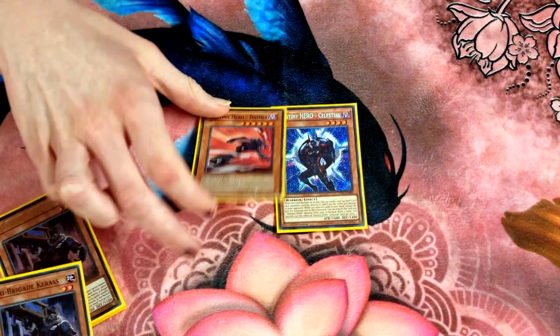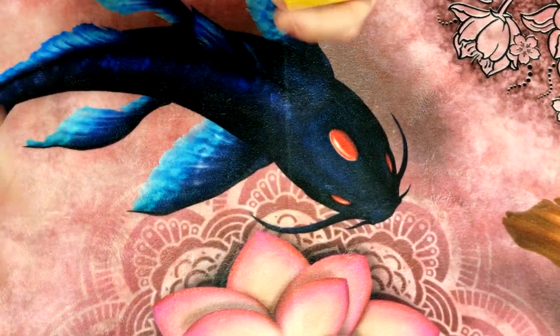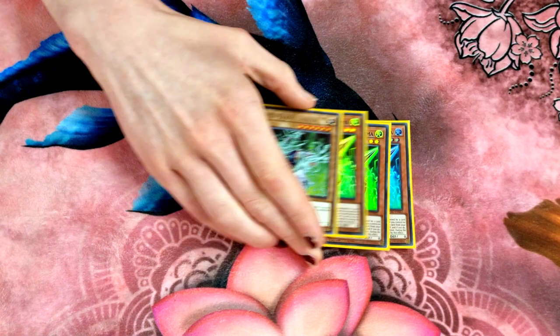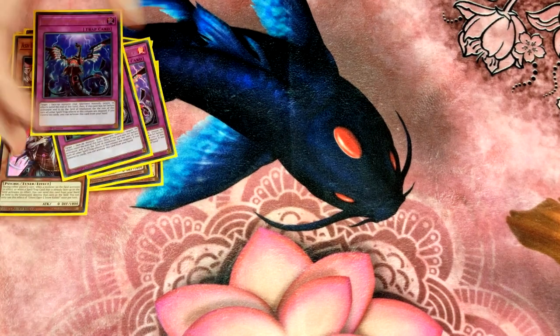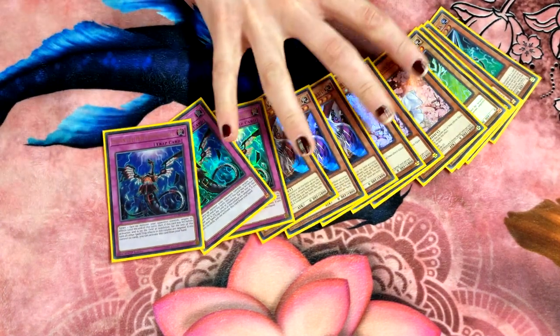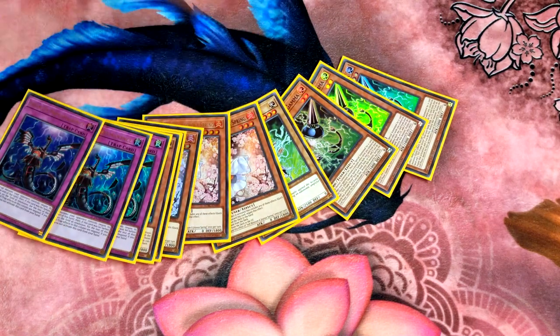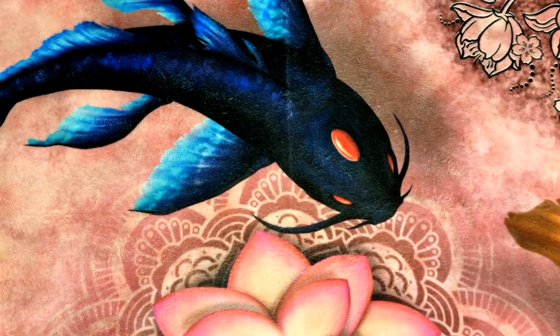We've got Ash of Celestial — very good cards. For the hand traps, that's why I want to play this deck, because you can just play so many hand traps. The theory was: if you open two hand traps versus combo decks, you're not getting five blocks. That's why I wanted to play that many hand traps.